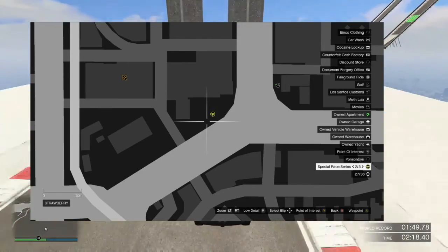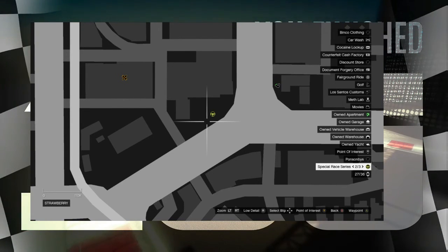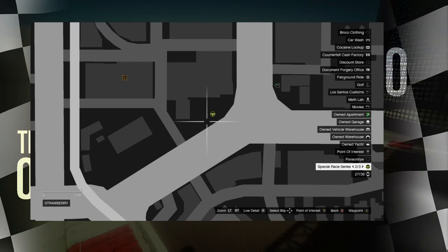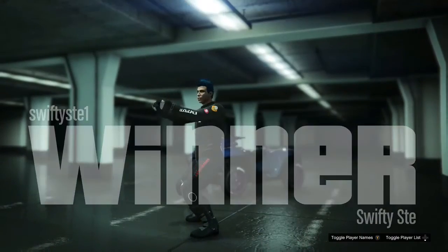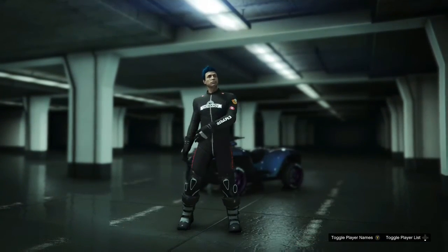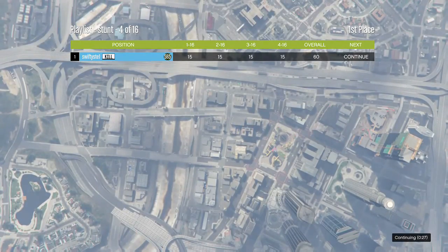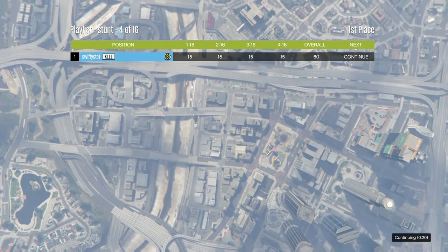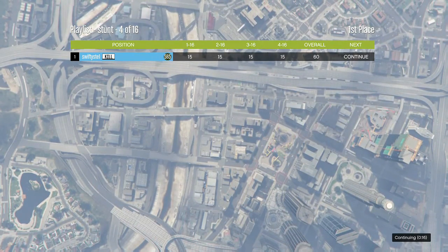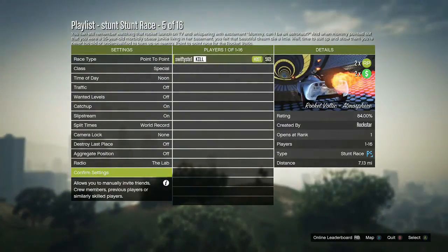The Position option is a new feature that has been added to races. When active, every player in a race is presented with a bar that fills at different speeds depending on their position. When enabled in a lap race, the race ends when one player has completely filled their bar. In a point-to-point race, the player with the most filled bar at the end wins. It's a feature you can enable in stunt races or normal races as an alternative to racing to the finish line.